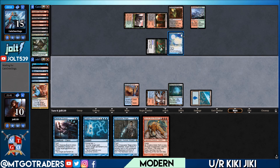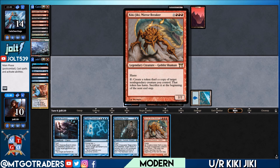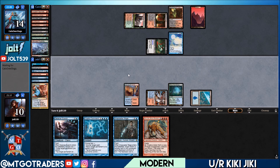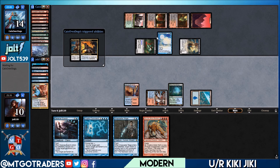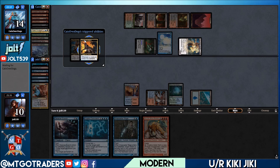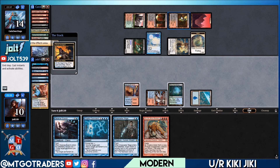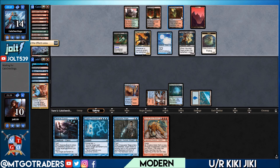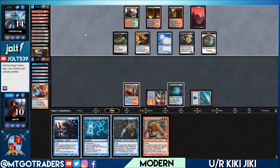We're going to pass the turn, cracking the Misty — we'll grab another Steam Vents off that, giving us the necessary triple red mana for Kiki-Jiki. We're just in a little holding pattern. Against Dredge it's pretty quick, so we're going to try and combo off as soon as we can. Haunted Dead comes back, Prized Amalgam comes back, there's a 1/1 Spirit bringing Prized Amalgam back. It's going to be 6 damage coming across.